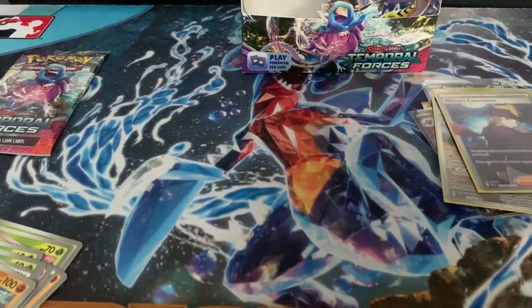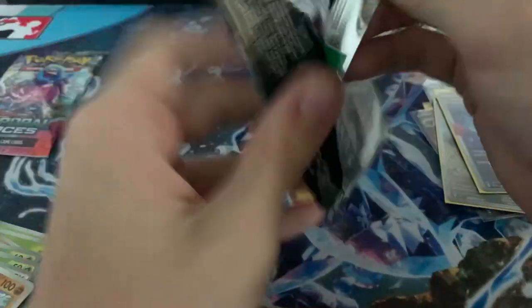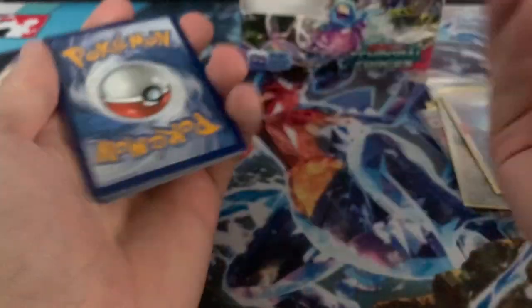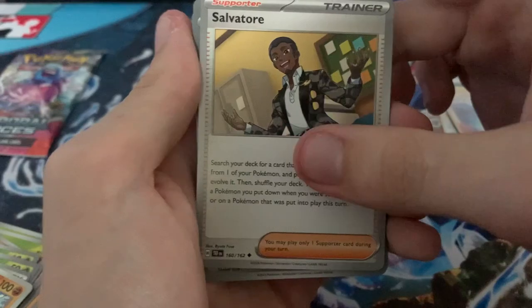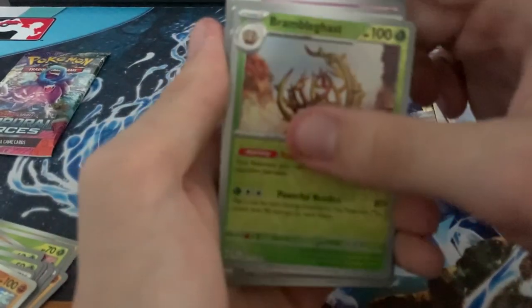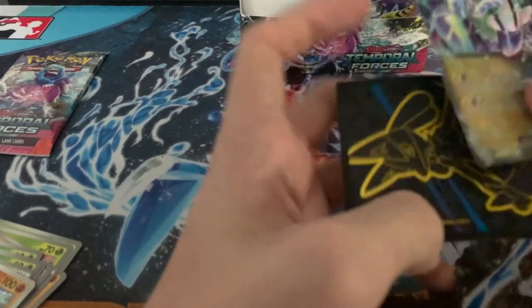We've gotten two to three expected A-spec cards, so we probably shouldn't be expecting another one. Hopefully we can get another one though. Code card upside down — Fighting. Cottonie, Carvana, Beckens, Turtwig, Salvatore, Bronzon, Excadrill, Roly-Coly, Brambleghast, and a Maridon EX.